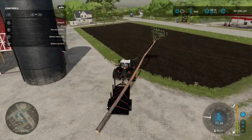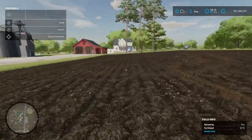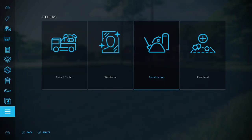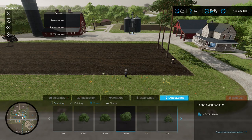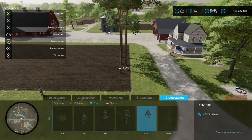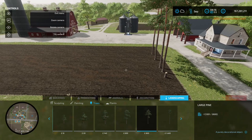We've got another solution. We've got these three trees here. I've just placed these down out of the shop menu, the construction menu. Go into there under landscaping, then under trees — these are the ones second from the end, I think it's large pine. Just place that down like that.